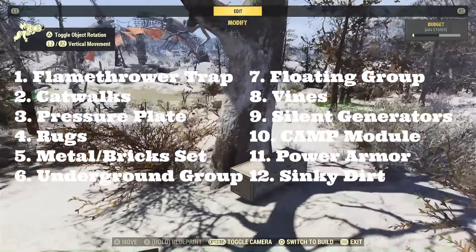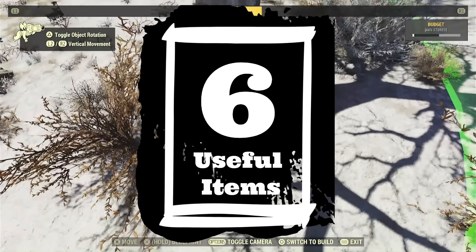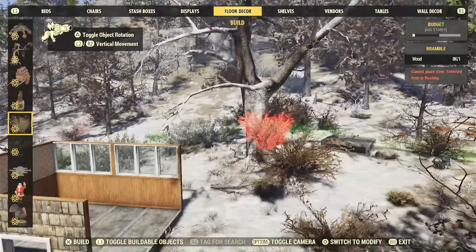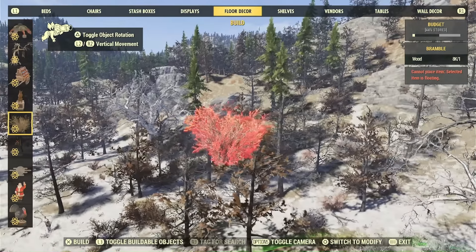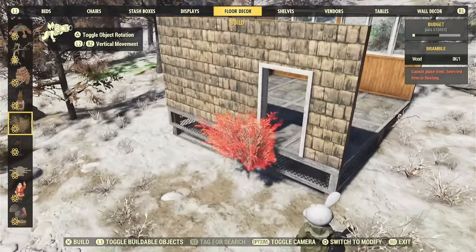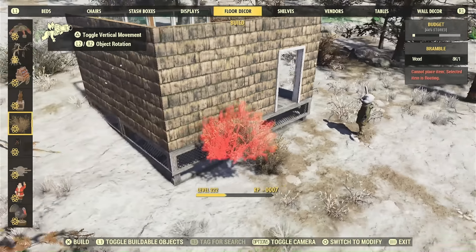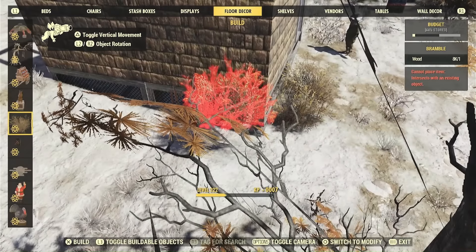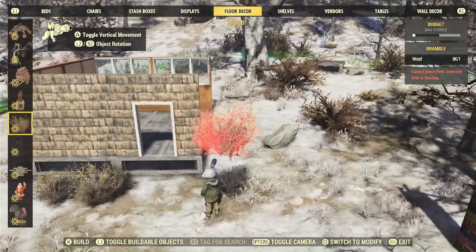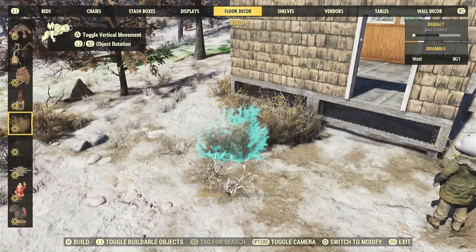That is the 12 essential camp items. Now I want to show 6 items that are not essential but that I count as very valuable and useful. Number one is the Brambles. The Brambles were added a long time ago — they do come and go. They're just one of the best tools for blending your structure into the environment. Unfortunately, a lot of trees you can get in the item shop actually bulldoze all the grass around them, which is the opposite of what you want when building foliage. A lot of foundations also bulldoze grass. Brambles kind of let you reclaim that overgrown look — a really nice blending tool for immersive or scrappy style builds.